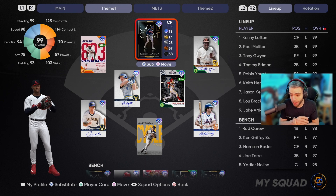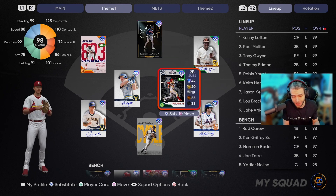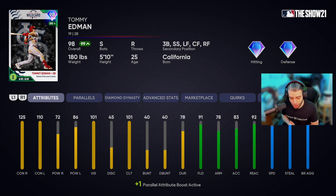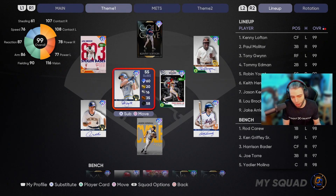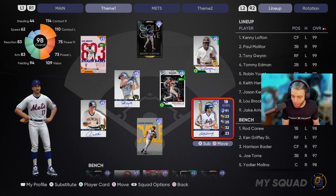Kenny Lofton leading off — we don't even gotta explain his power, he's glitchy, really like his cards, he'll be in center. Paul Molitor batting second. Tony Gwynn batting third — I like Tony, I really do, I wish we could go back to the days of MLB 19 where he was really solid. Tommy Edman batting cleanup because he's got the most power — 86 power left but 72 versus right, average them together it's a bit under 80. Robin Yount under 80 both sides, Keith Hernandez same deal.